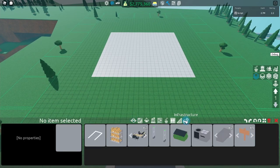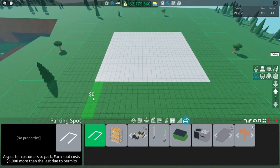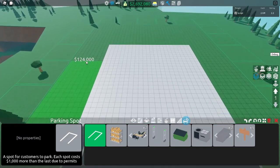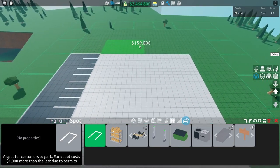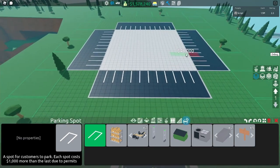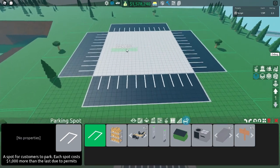Next what you want to do is come to infrastructure and get your parking spots. I'm gonna line the edge with parking spots all the way around just like that. So your store should be looking something like this.